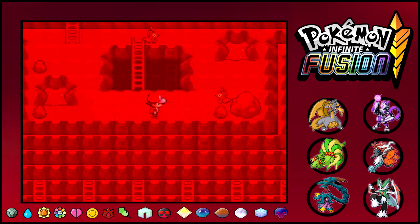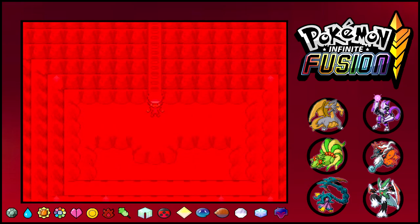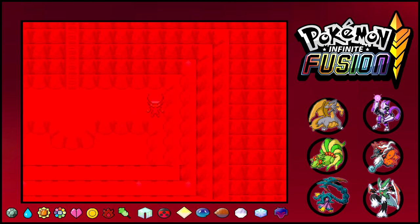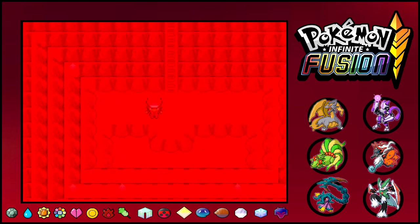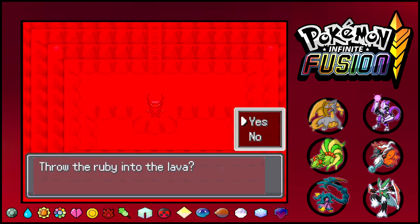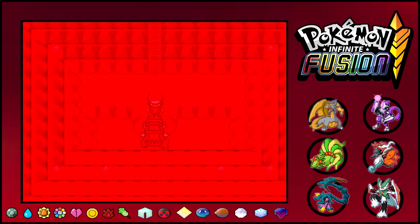Now where do I go? Oh, this looks important. I can't see what's even over here. The text reads: 'The ruby is shining bright — throw the ruby into the lava.' Yes! Oh there he is.